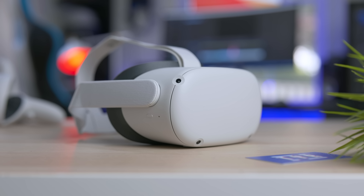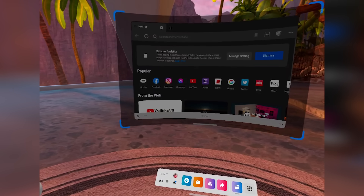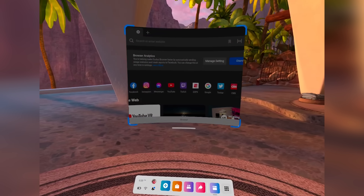Guess what? Oculus just released V37, the first update for the Oculus Meta Quest 2 of 2022, with some features that are going to start to be available from today. So without wasting any time, let's discover this update together in this video. Let's get into it.